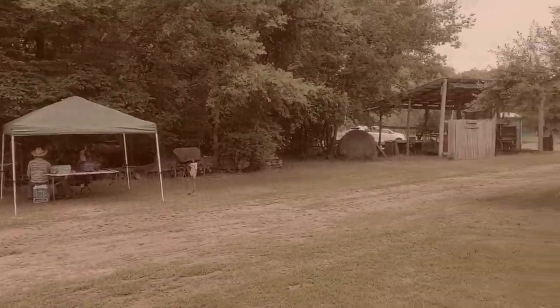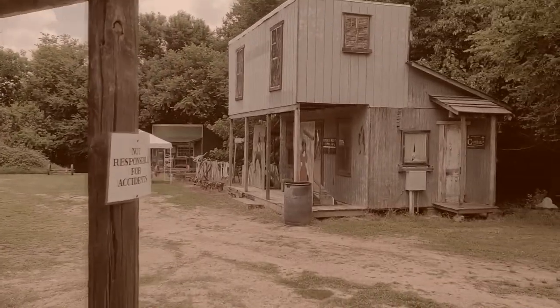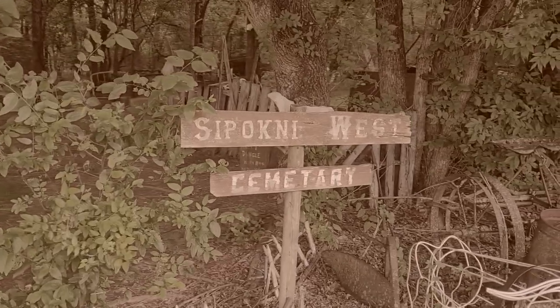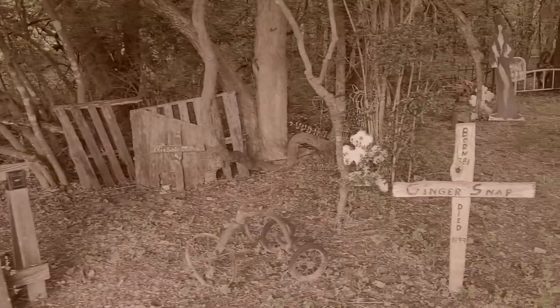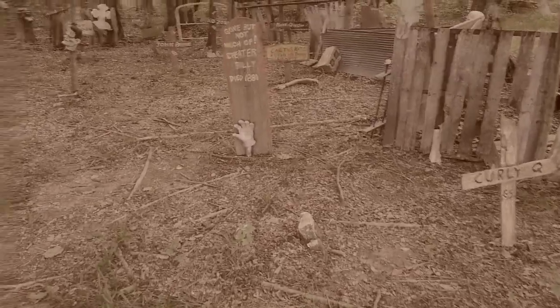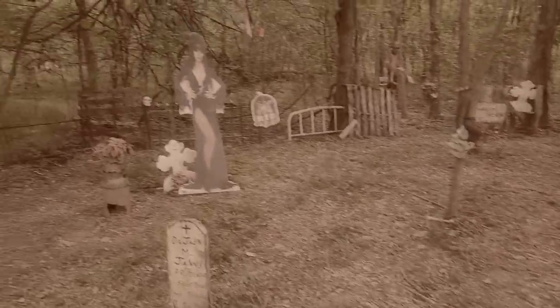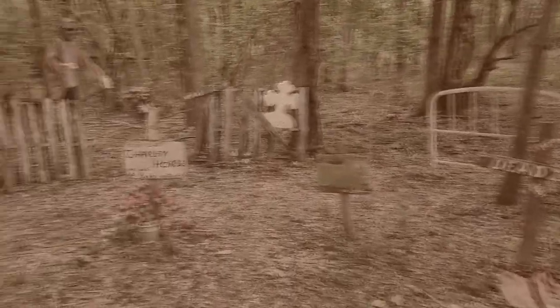And we got another old building there. Spottney West Cemetery — I'll check this out. We've got Old Ginger Snap there at 1899. Fred's got a hand coming out of this one. Look here — Elvira's back here. That's really neat. This whole thing is like an old western town. It is real. I've never seen such a thing like this. It's really, really cool.